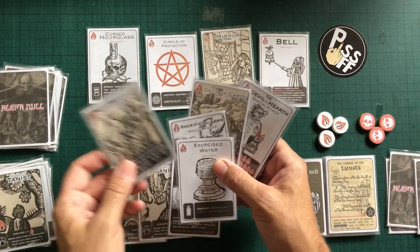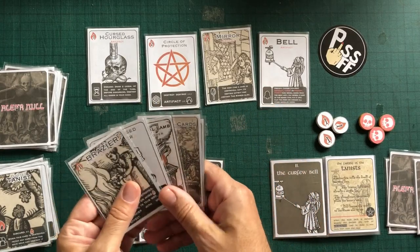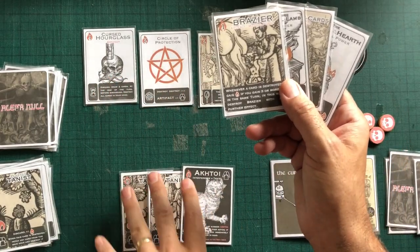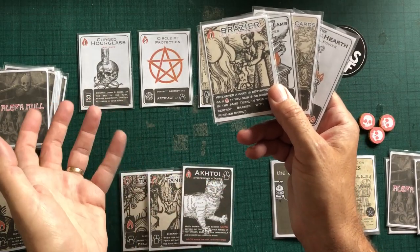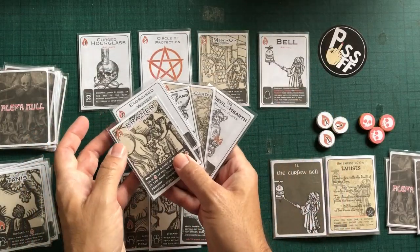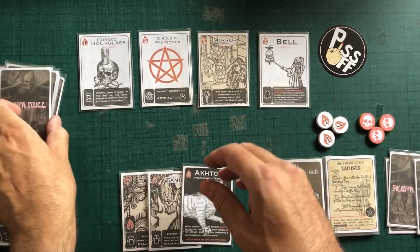Still no sign. The brazier — that gives you magic power every time something's destroyed. That can get out of control quite quickly if you're not careful, generating lots of stuff that you can't actually use, and then you take damage at the end of the turn. And if you take three or more damage, then you die. Still don't want to get rid of those two, don't want to get rid of any of those. Lodestone is in the discard pile.